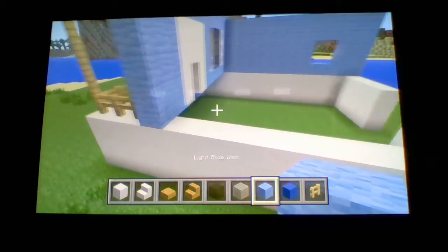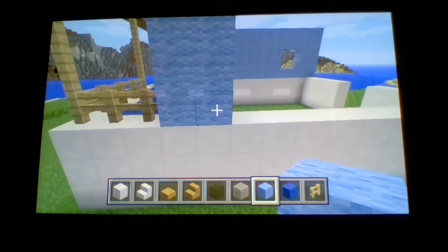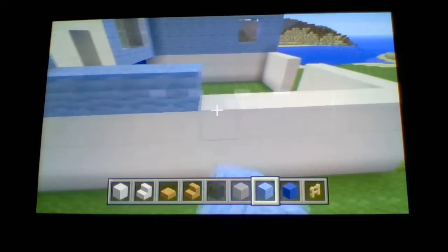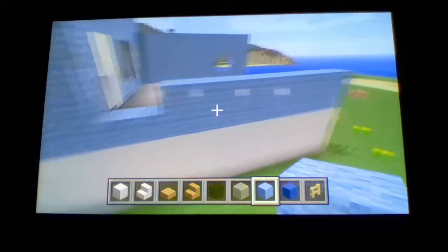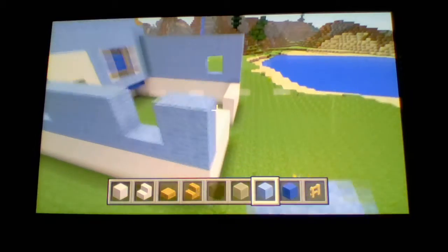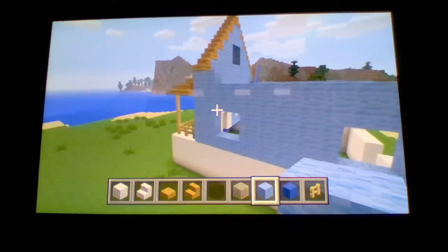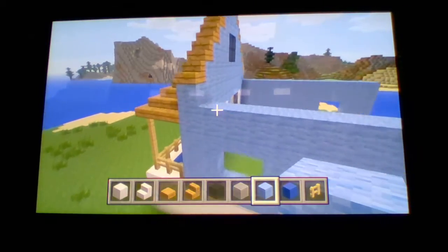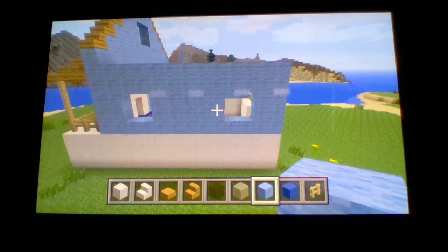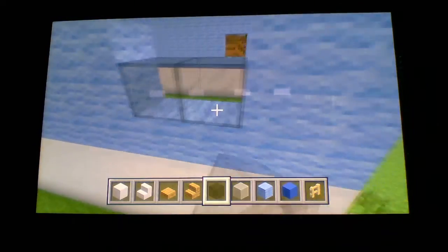Break off the edges of the stairs, because there are actually going to be quartz stairs for the edges. For this other side it's not exactly the same — just do what I do: two blocks, two blocks there, then two blocks there, all the way back, then two blocks facing. Bring it up the two blocks. Now take your black stained glass and fill it in on all the windows.